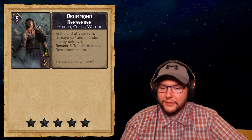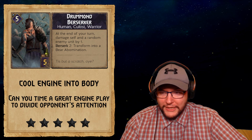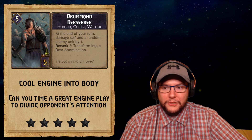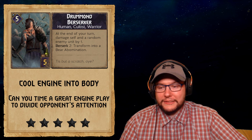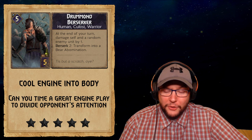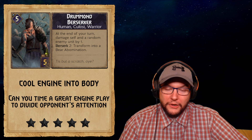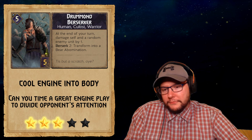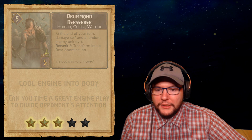Next up we've got the Drummond Berserker — a bronze Skellige card, 5 strength for 5 provisions. At the end of your turn, damage self and a random enemy by one. When it reaches Berserk — two strength — transform into a Bear Abomination, which is a 6 strength card. This is worth about nine value for five provisions — pretty cool. It's an engine card that gets easier to remove over time. I like it, though I don't think it'll be massively important, so three stars.